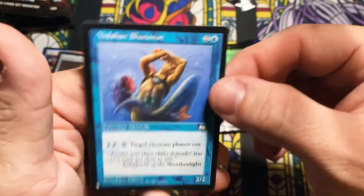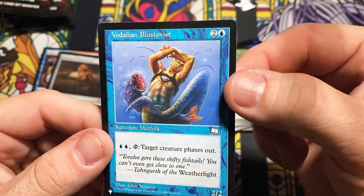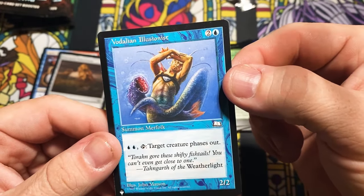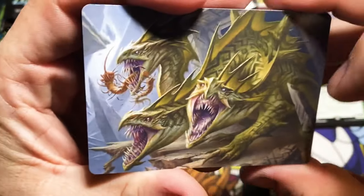And a Vindalian Illusionist out of Weatherlight — that almost looks like some Fallen Empires or Homelands artwork though. Creepy boy.